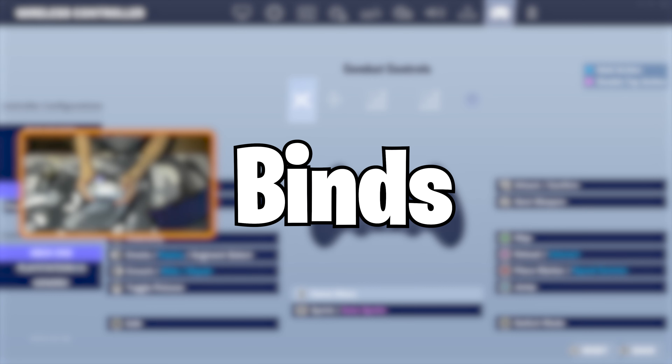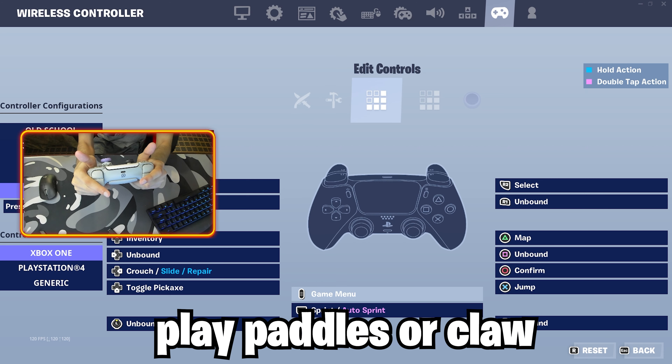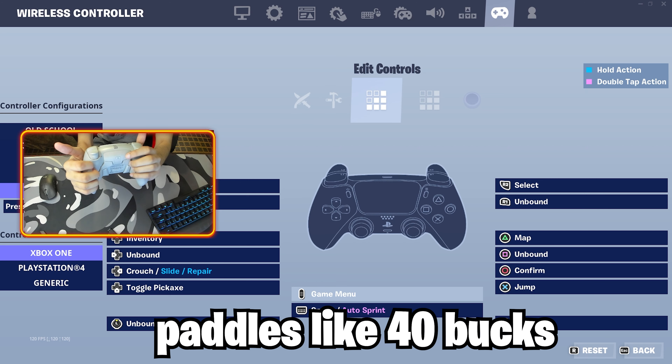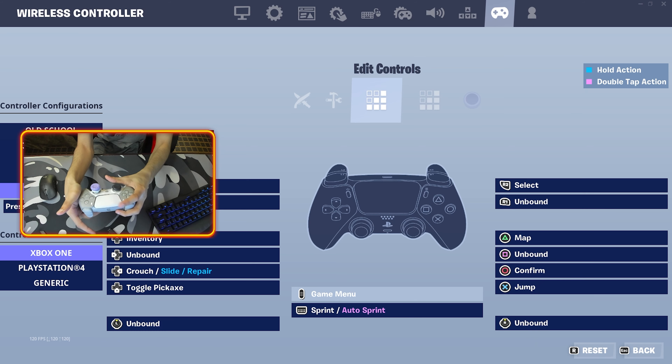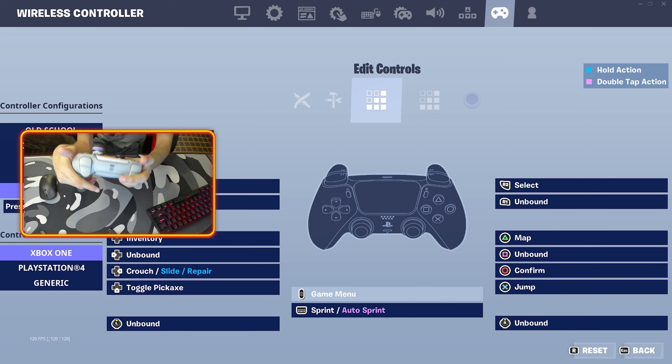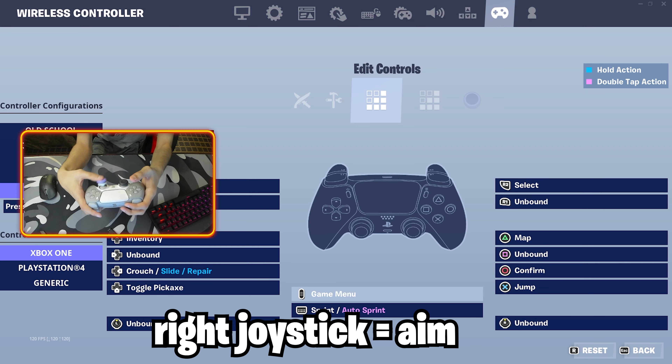These are my controller binds. I play on a Stealth PS5 Reflex controller which has four paddles. If you play controller I recommend you play claw or paddles. In my opinion paddles is way better because you won't mess up your fingers or get arthritis. I play left hand claw — I use my left finger to press the middle button and hold my trigger like this. On controller you should never move your two thumbs off your two joysticks, because one is your movement and one is your aim. If you want good movement and good aim, never move your thumbs off those joysticks.